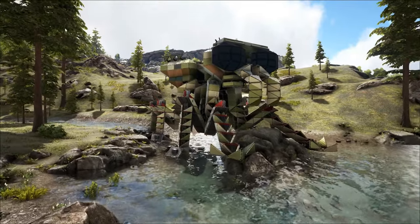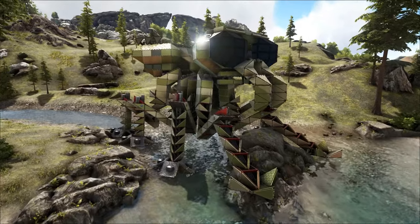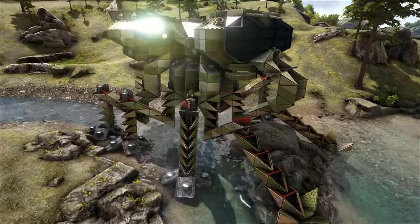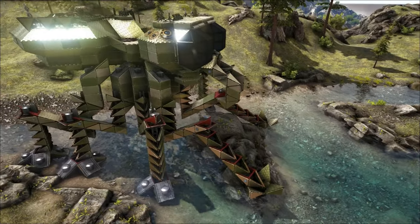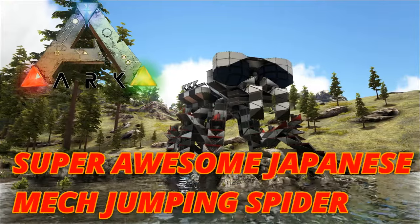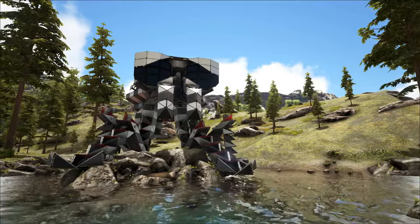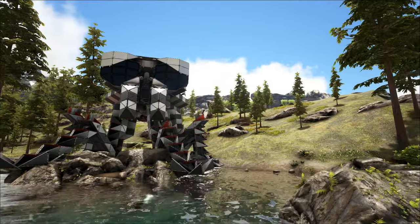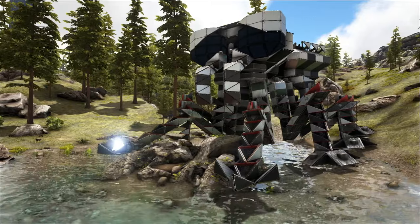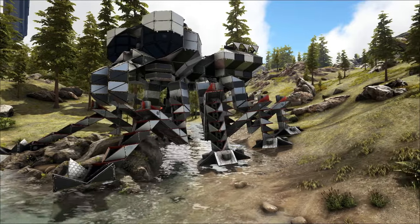Hello people, this is the Pilgrim, and this is my super awesome Japanese mech jumping spider — that's what I'm going to call it. This is the first iteration of it. I didn't like the camo and thought it needed some personality, so I gave it some sad eyelids and a new paint job. I looked at some real jumping spiders and ended up picking this black and white symmetrical camo. I think it goes really well with the robotic look. I managed to get the anatomy pretty close to what the real thing would look like.